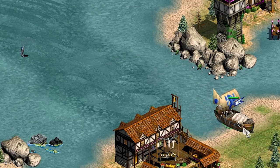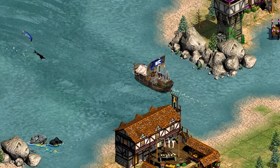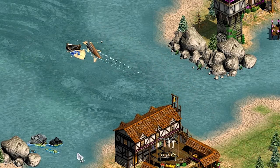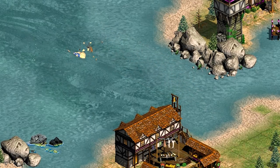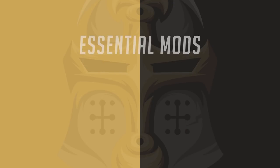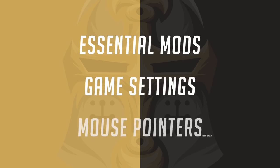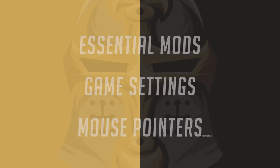Before we dive in and look at the first build order, we should make sure that we're wearing our swimming cap and goggles. Getting set up right is going to make it much easier to get off to a good start. In this video we'll go over some essential mods, the correct in-game settings and the best mouse settings for Age of Empires 2.